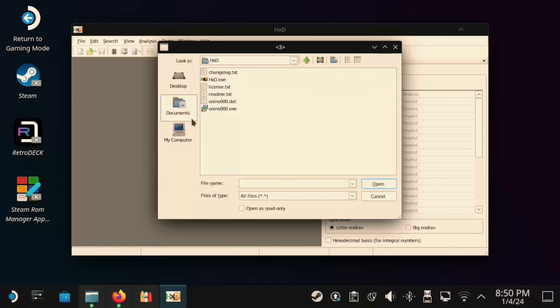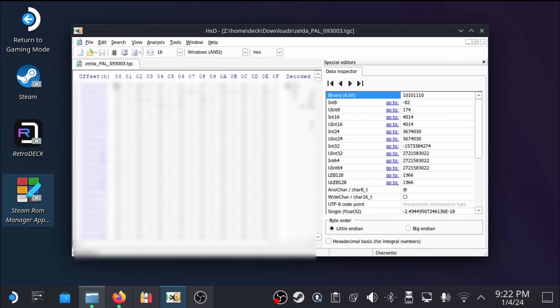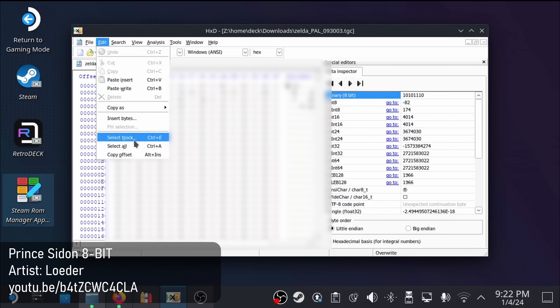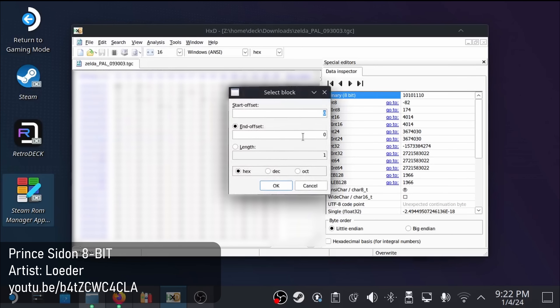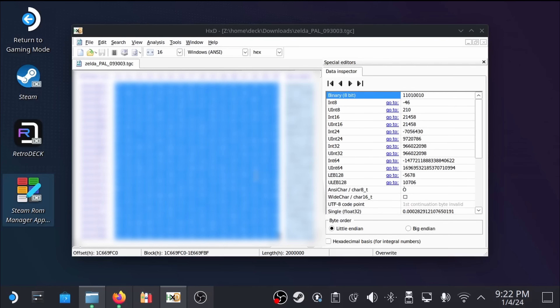Click File, Open My Computer, select the Z drive, go to Home, then Deck, then Downloads. Find ZeldaPal093003.tgc and open it. You should see a bunch of hex data on the screen at this point. Go to Edit, select Block, and then put in 1C6697C0 in the Start Offset field, and for length, set it to 2 million. Make sure that Hex is selected. Click OK, and the raw bytes of the ROM should now be selected. Copy the selected data with Ctrl+C.